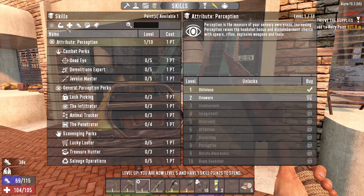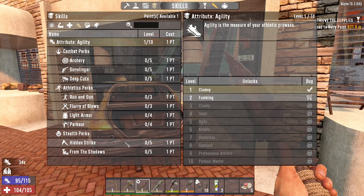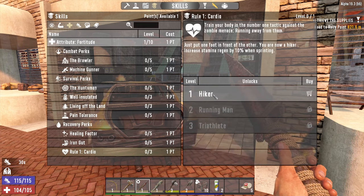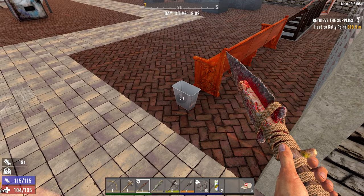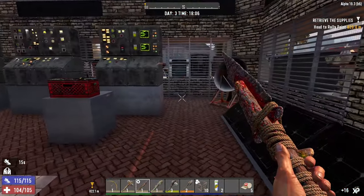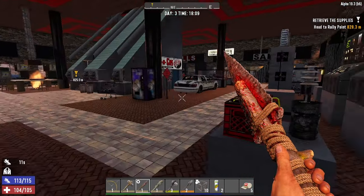Let's put a point into... you know what, maybe we should put a point into Cardio. 10% — I'm going to put one point into Cardio as well, just because we need the stamina regen. I can't deal with this slow stamina regen all the time.